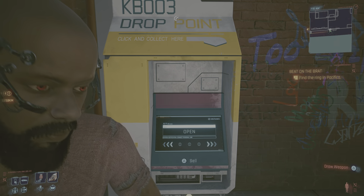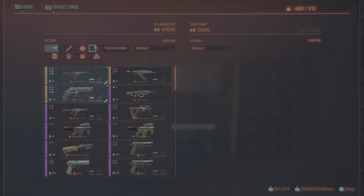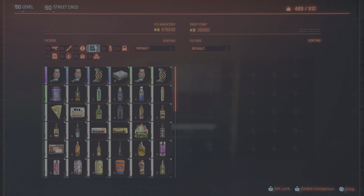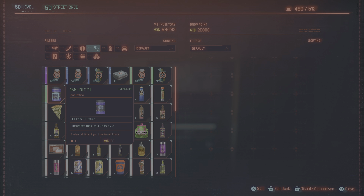So first of all, this is how you duplicate things that can stack up. On MacDizzle Gaming, they were looking at things like Health Booster — as you can see, I've got 10 of those and altogether it's 900, so they're worth 90 eddies each. Or things like the Ram Jolt, which is worth 45 eddies each. You can build up with those, but it takes time because of their value.